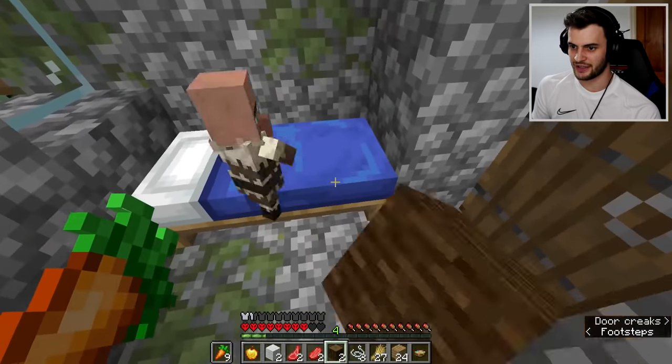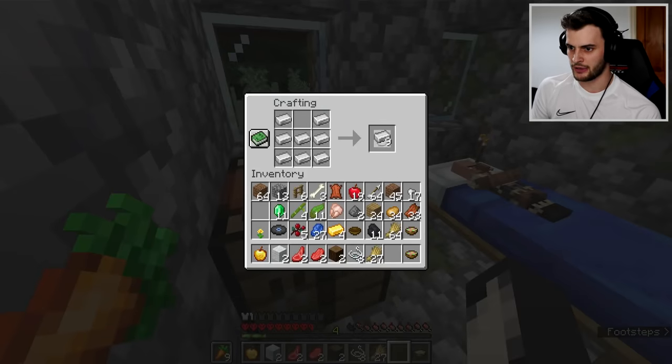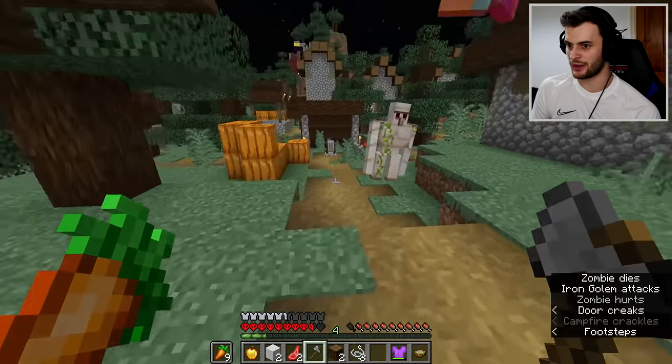This looks promising. Wait - a crafting table! This is perfect. I can craft some armour, turn this bamboo into sticks, make an axe. And now the tables have turned - get him golem! Wait, is that a ruin portal? That's pretty. Well I can't really use it - could I use a creeper to blow that up? That's an idea.